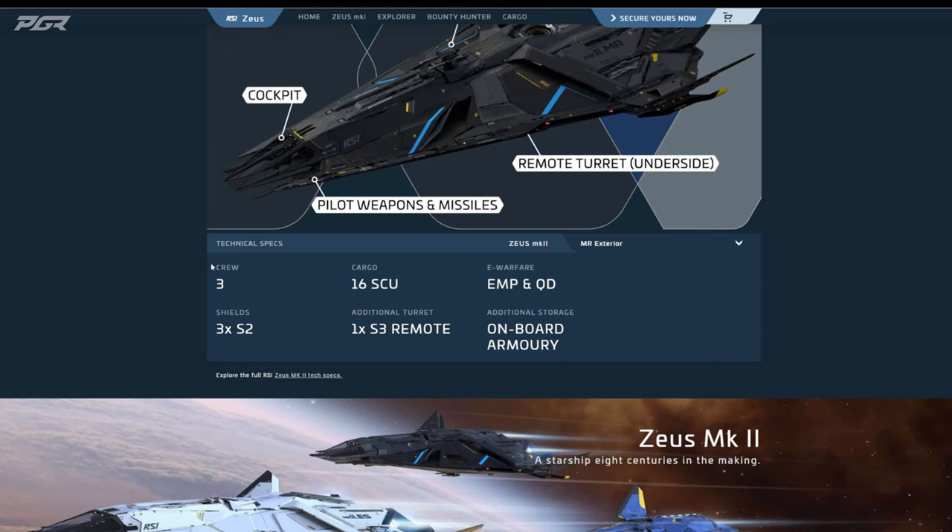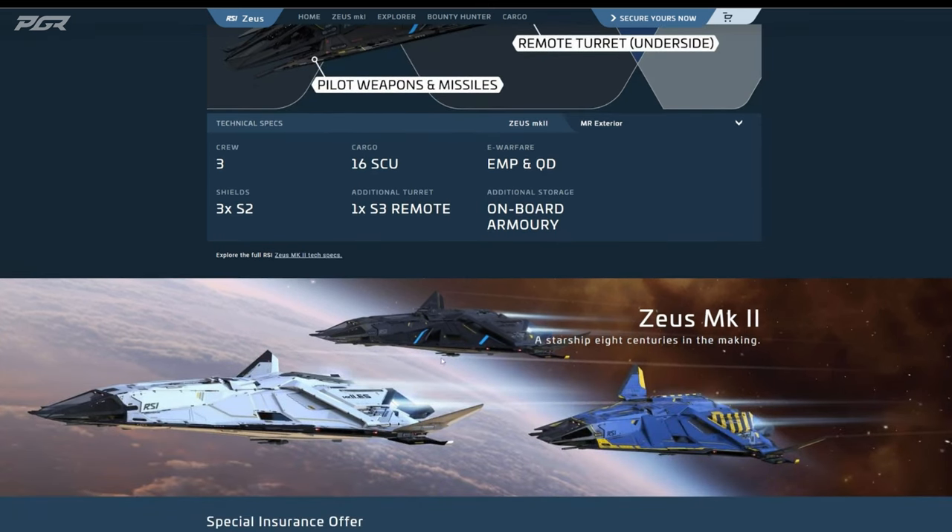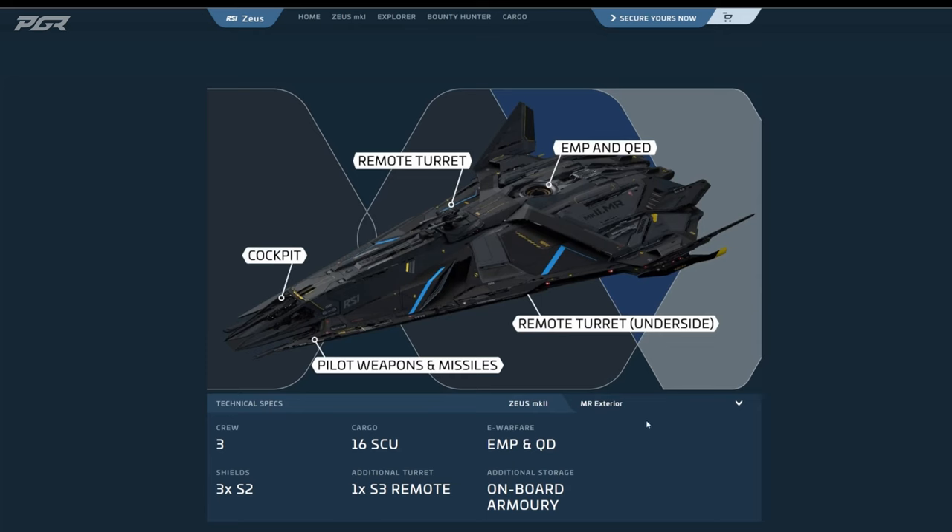So what do we have here — a crew of three, three size-two shields, so just one shield less than the ES, which isn't bad so you can tank a little bit. Sixteen SCU of cargo space. You have one size-three remote turret — actually I believe there should be two turrets total — and then your pilot guns. EMP and QED, and an onboard armory.